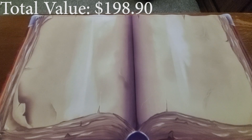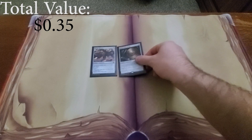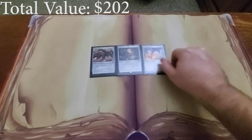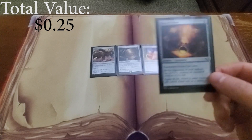Next we have equipments: Strider Harness for buffing and haste, Shield of the Avatar for protection, Swiftfoot Boots for protection and haste, and Ring of Valkas for buffing and haste.